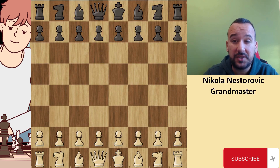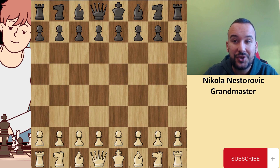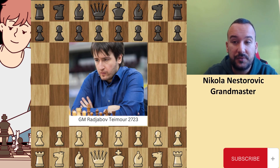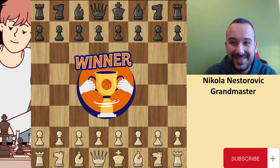Hello everyone, my name is Nikola Nostorovic. I'm a chess grandmaster and a FIDE coach from Serbia. Today we'll take a look at the game between Teodoro Nikolas, first board of the Greek team, who played against Rajabov, the first board of the Azerbaijan team. This game was played in the European Championship recently finished in Budva, Montenegro, where the Serbian national team got first place and the gold medal.